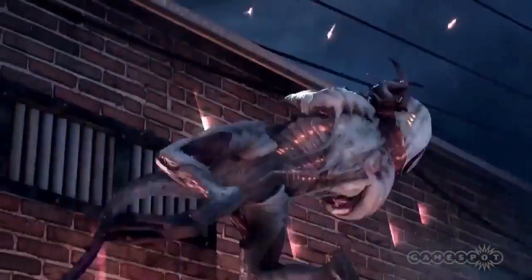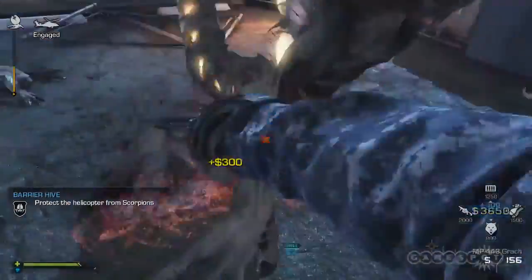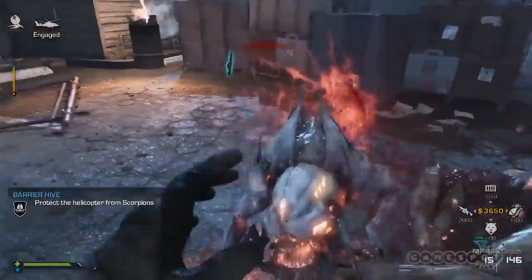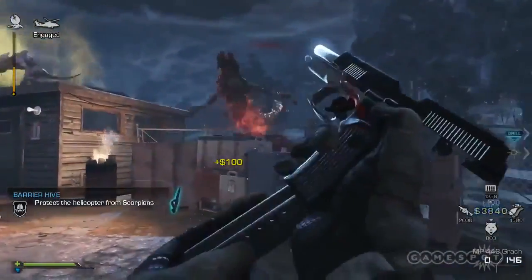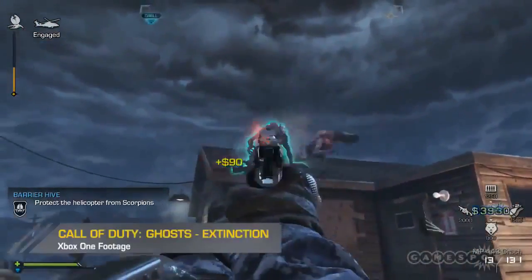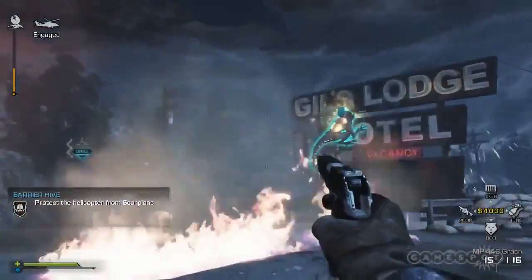Early on we knew we wanted to have more like three-dimensional gameplay. We wanted to have aliens jumping above you, climbing on walls, doing interesting traversals and just attacking from different directions. So that was a pretty major overhaul for the Call of Duty engine. Took us a lot of work — about four to six months to get all the pieces in place so that our scripters could move on to the game design.